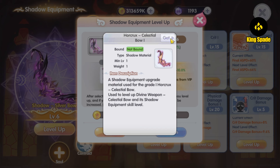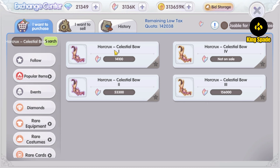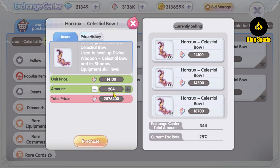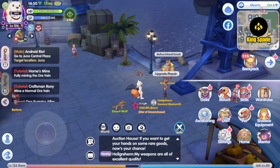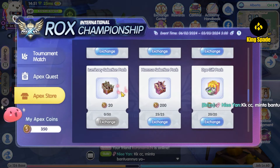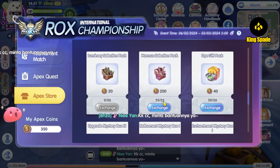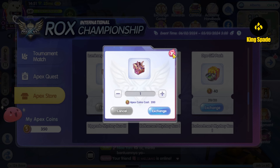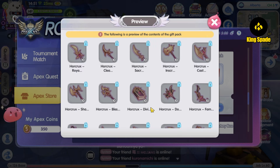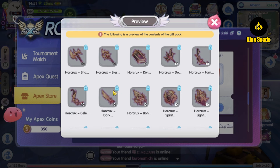Now I see why players said the horcrux is not the best thing to get in the Apex store. From shadow equipment level 6 to 7, you need 600 horcrux items. Checking the exchange center — there aren't even enough horcrux items available there — 200 horcrux costs about 2.8 million crystals, so 600 would be over 8 million crystals, which is insanely expensive. At the Apex store you can get 25 horcrux boxes, each giving 10 horcrux items, for 250 horcrux total — still not enough to upgrade to level 7. That will have to wait — maybe never as an F2P player.